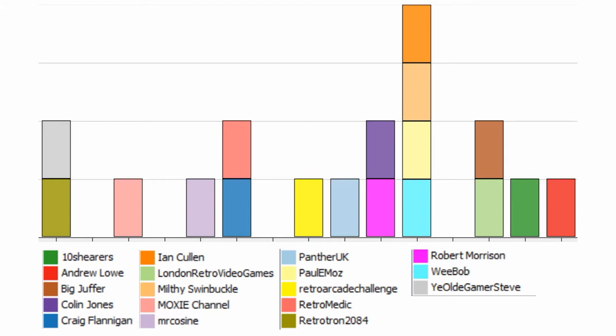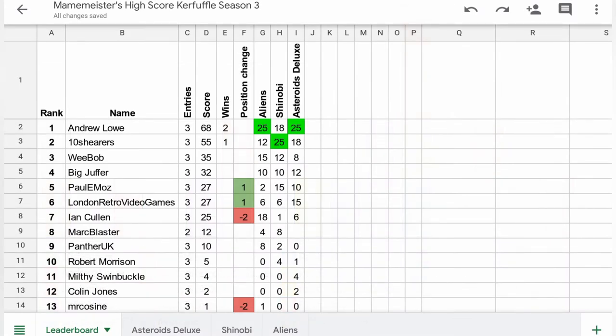The overall leaderboard hasn't changed much. Mr Cosine is down 2, with first scores from Colin and Milfie moving into 11th and 12th. Ian is down 2 into 7th, having been overtaken by Paulie, Moz, and myself, who are now tied on points. Our top 4 is splitting into 2 battles: Wee Bob and Big Chuffer are close for 3rd and 4th, and our top 2 are beginning to separate themselves from the pack. Ten Shearers remains in 2nd, but continuing to lead, now with a 13-point gap, is our permanent fixture Andrew. Let's see if this week's game can shake things up.